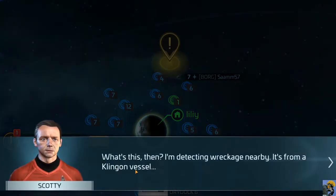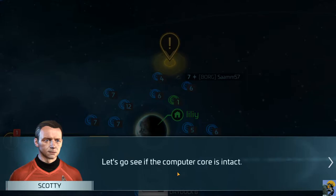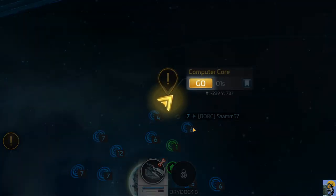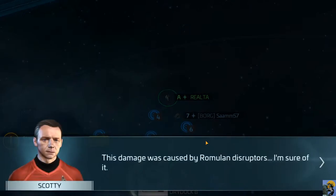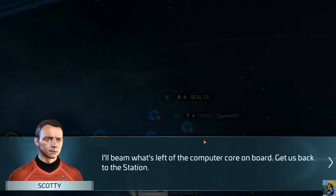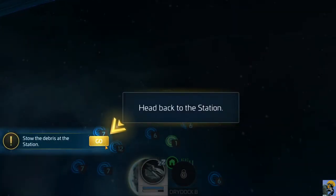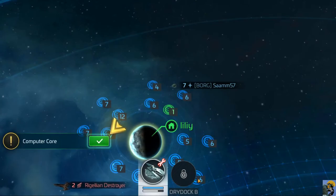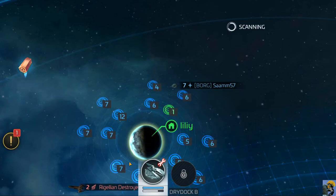I'm detecting wreckage nearby - it's from a Klingon vessel. Let's go see if the computer core is intact. Examine the Klingon wreckage - travel there with your ship. The damage was caused by Romulan disruptors, I'm sure of it. I'll beam what's left of the computer core on board. Great work, Commander - I might be able to decipher something from this Klingon technology that may be useful. We complete the quest and get some more cinnamon sticks.